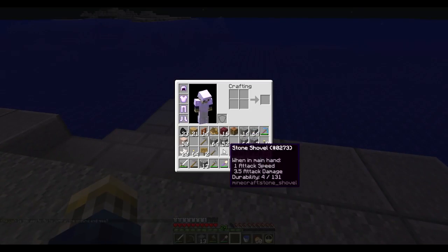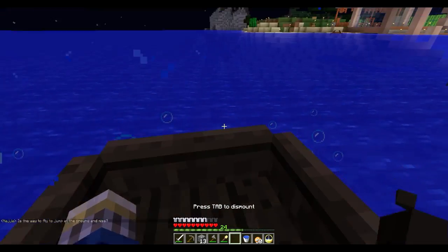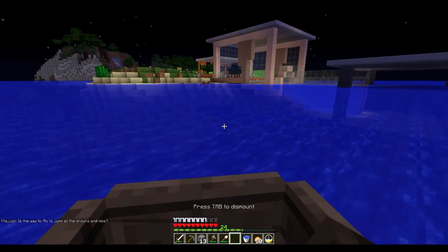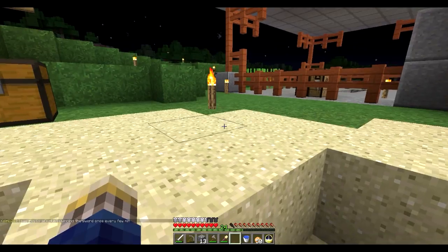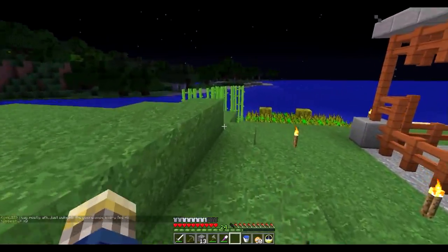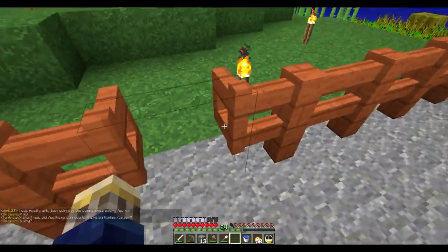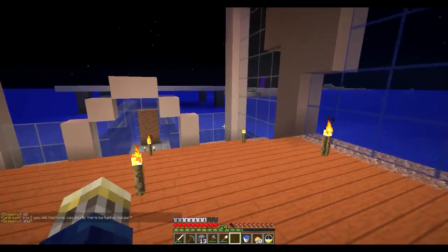I think I do have a boat on me. If I want to get back to spawn all I have to do is type slash spawn and I'll pop in at spawn. If I want to get home I type slash home and I'm home. So getting back and forth from home to spawn is pretty easy, which is really really good.